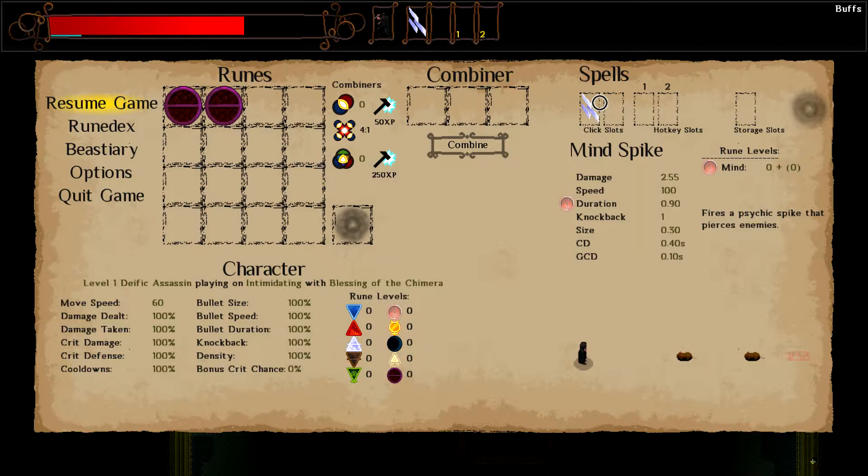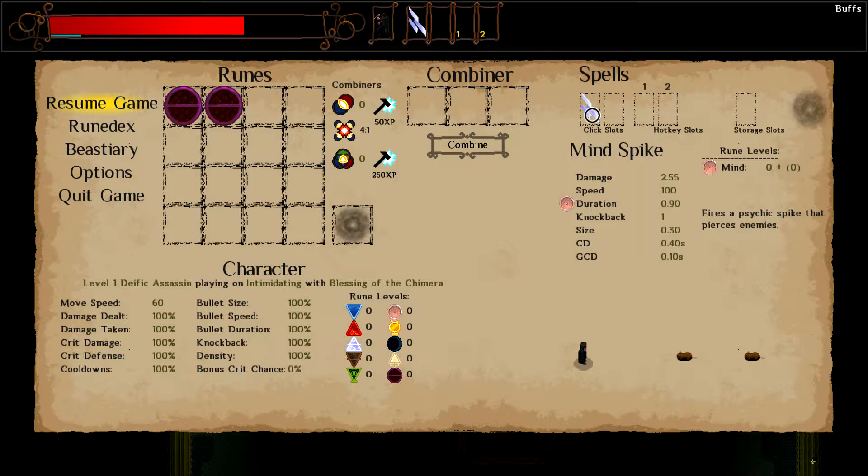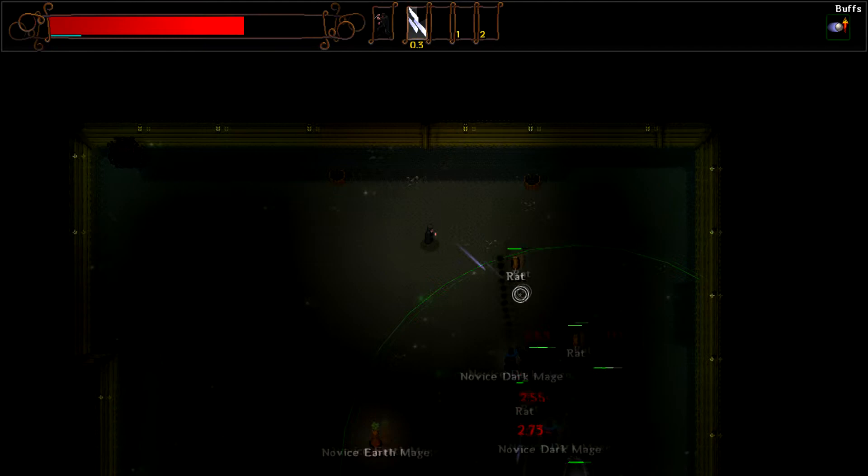Now, this description has a mind spell with the mind rune symbol next to the stat that says 'duration.' What you can do is pick up one of these runes and drop it onto a spell made from that type of rune — so an entropy rune won't work with a mind spell. When you do that, it enhances the particular stat that the rune symbol is next to. So if I put a mind rune into this, the duration goes up, meaning the bullet flies longer and can pierce more enemies. You also have rune levels, which are passive and don't require spending a rune. The rune level is limited to ten levels unless you get certain perks.